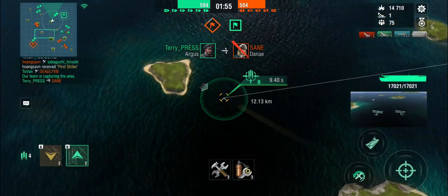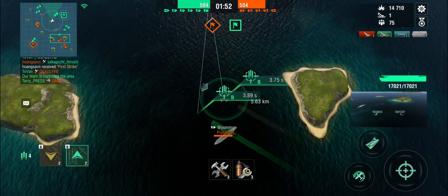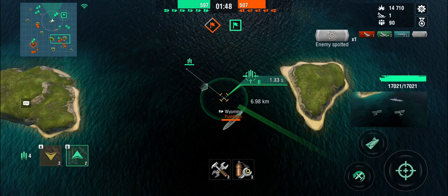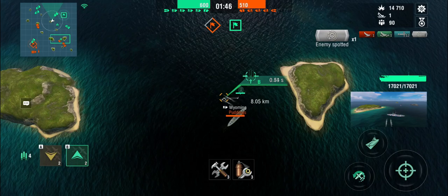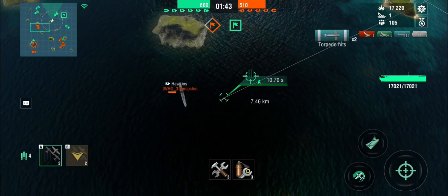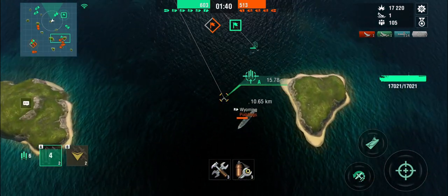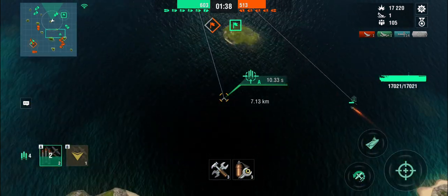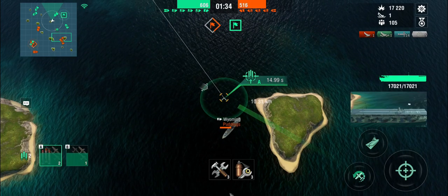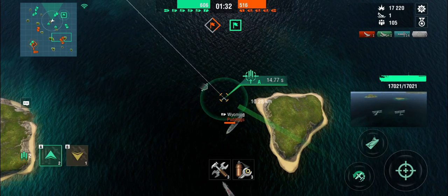Now we just have to handle the Hawkins — someone else can deal with that, this flank needs air support. Let's drop the Wyoming. Still no floods — we're waiting for our planes to come back. This sort of kind of works, especially if you're dealing with low tier battleships who are not actively dodging. Is he going to beach? There's also a Kongo coming — and the Kongo is actually really quick.